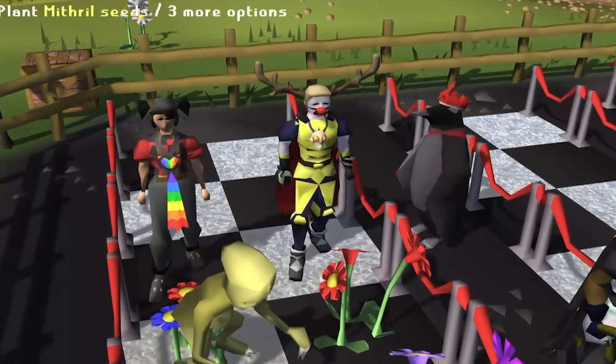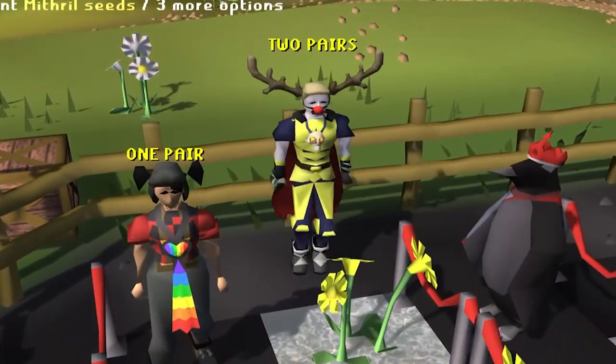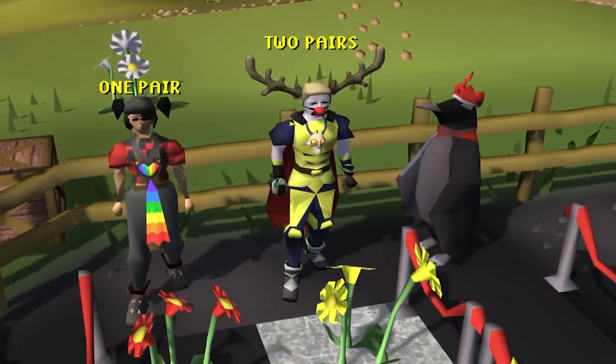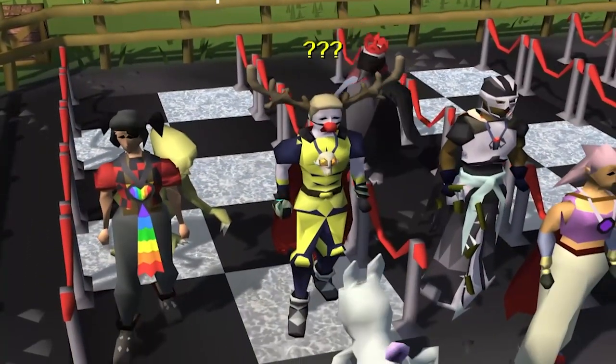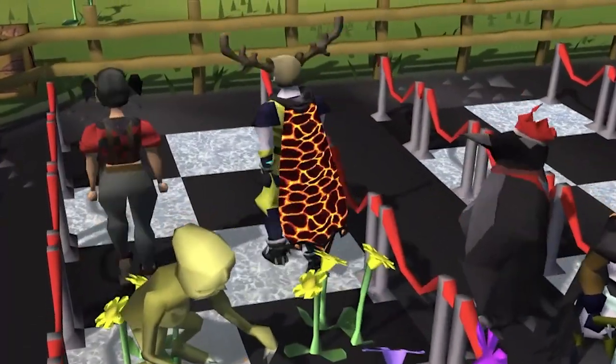And finally, tip number thirty: play the game exactly how you want to play the game. If you want to be a one-defense pure, by God, you be a one-defense pure. If you want to make yourself a wilderness-locked account, I say go for it. Don't let anybody try to tell you that the way you play the game is inefficient, because the whole point is to have fun. If that's how you have fun, then by God, you just do what you gotta do, brother.